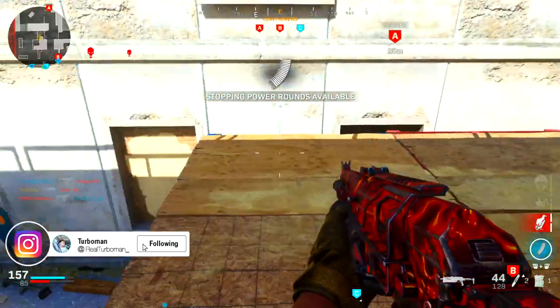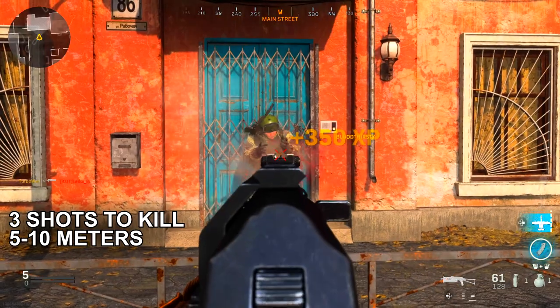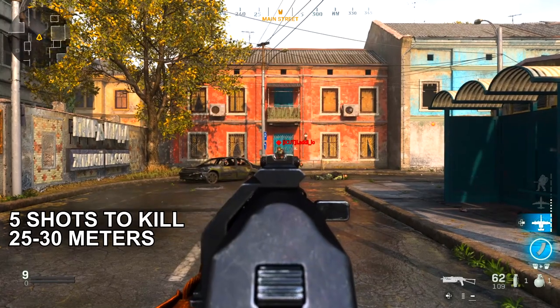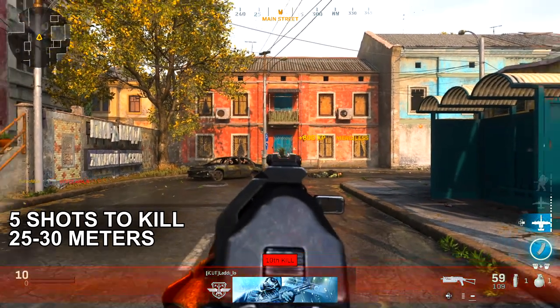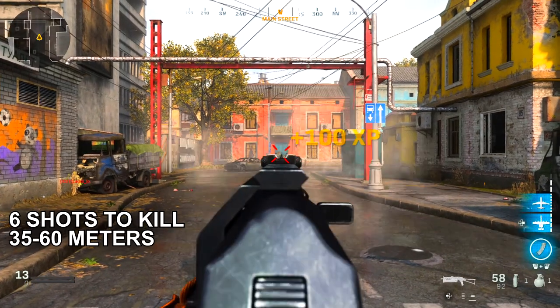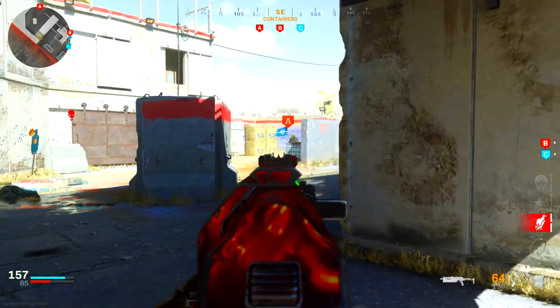I tested this out in a private match. With no attachments, it takes about three shots to kill from 5 to 10 meters, four shots to kill from 15 to 20 meters, five shots to kill from 25 to 30 meters, and six shots to kill from 35 to 60 meters. This is already pretty good for an SMG compared to the others in the game.